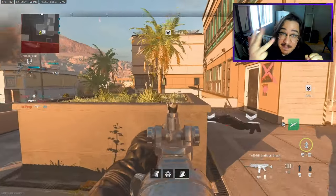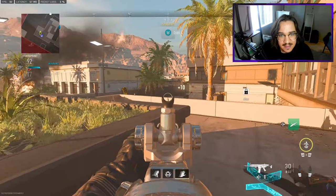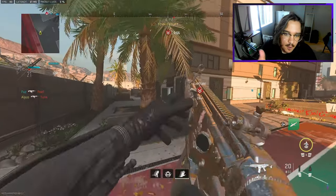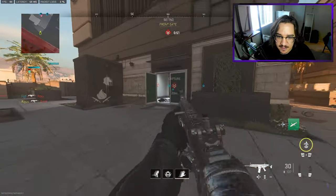This is where the game starts getting a little questionable because I have to trust my teammates to rotate, play spawns, get in a power position, and not die. I have to trust my teammates to do that instead of me doing that, so this is where it gets a little scary. I just take my time, stay cool, calm, and collected.